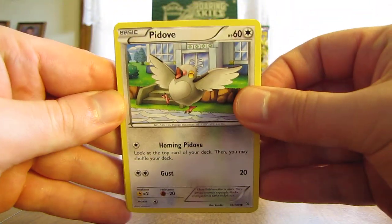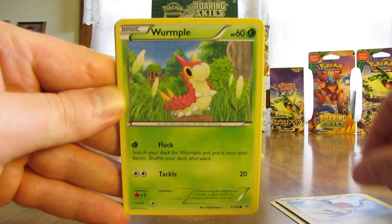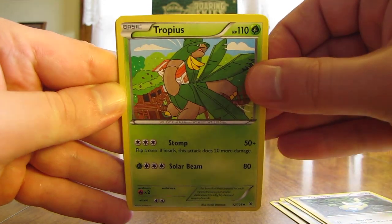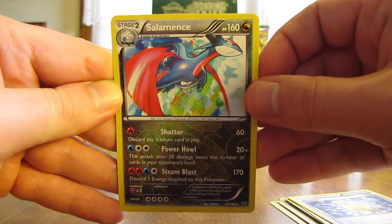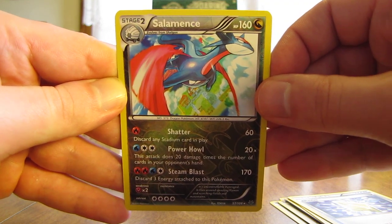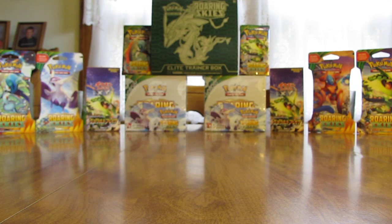Second pack in this video starts off with a Pidove, followed by Bagon, Taillow, Wurmple, Dunsparce, Tropius, Tranquill, and a Revive trainer. There's a nice rare reverse holo — Salamence, one of my favorite Pokemon of all time. I'm a big fan of Dragon-type Pokemon. The final card in this pack is a Skarmory, which is a non-holo rare. Getting two rares in one pack is always very nice.